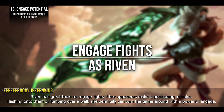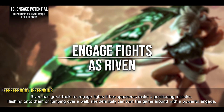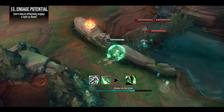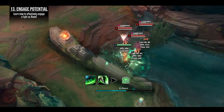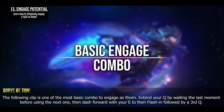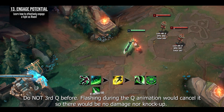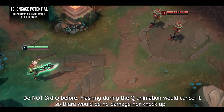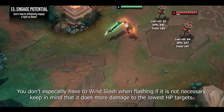Riven has great tools to engage fights if opponents make a positioning mistake — flashing onto them or jumping over a wall can turn the game around with a powerful engage. The following clip shows one of the most basic engage combos: extend your Q by waiting until the last moment before using the next one, then dash forward with E and flash in followed by a third Q. Do NOT use the third Q before flashing — flashing during the Q animation will cancel it, so there will be no damage and no knockup. Keep in mind Wind Slash does more damage to lower HP targets.